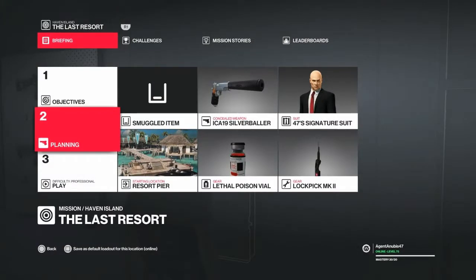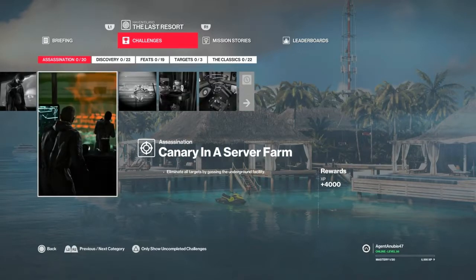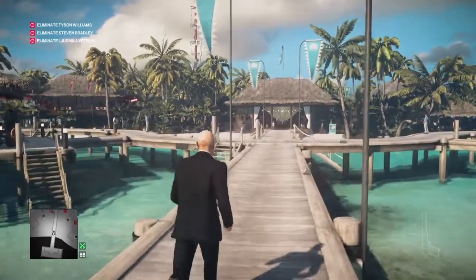Welcome back to Haven Island. Today we're going to take care of the 'Don't Eat the Buffet' challenge. To get this we need to poison all three of our targets. We're also going to take care of the 'Canary in the Server Farm' challenge at the same time, since both involve poisoning all three targets. To achieve this we'll also get the 'Total Server Collapse' challenge, because that gets all three targets into the same place.